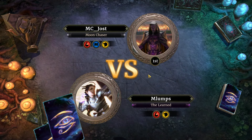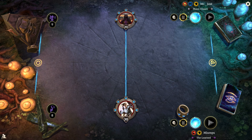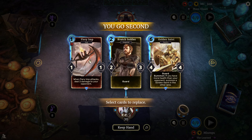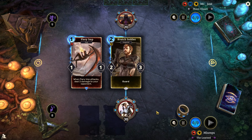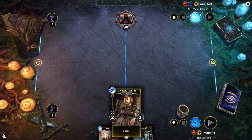We're going up against MC Jost today, the Moon Chaser, or Jost. They are on Guild Swarm. They've got the House Telvanni back on their card, and they've got a 90-card deck. So we'll have to see what they're rocking with here. I like the Fiery Imp right out the gate and the Kvatch Soldier. Resolute Ally is best to get down early, in my experience.